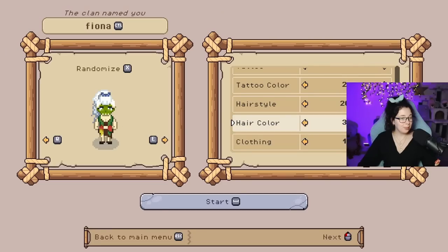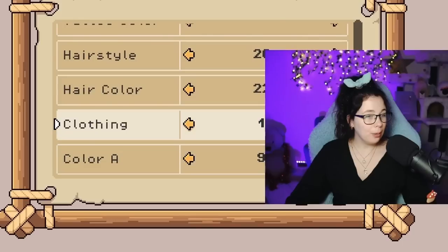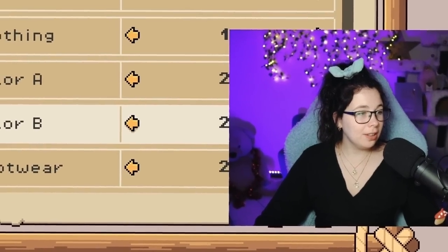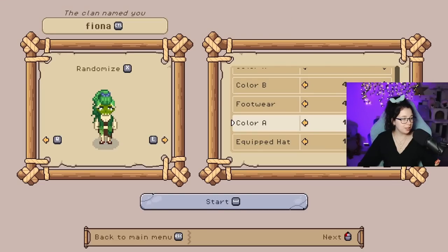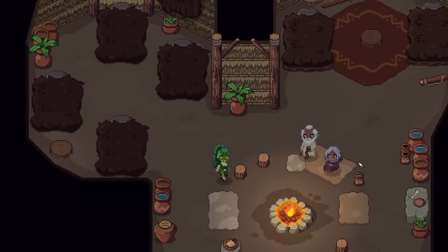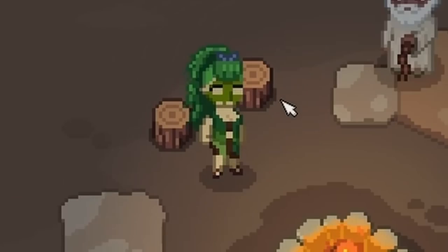Can we get green hair too please? There's a lot of hairstyles actually. Can we make it green please? There we go! You can pick clothing color — it needs to be green. A lot of customization actually, I like it. Okay let's start. It's Fiona! I actually like how our character looks. I don't know what's on our face but good.